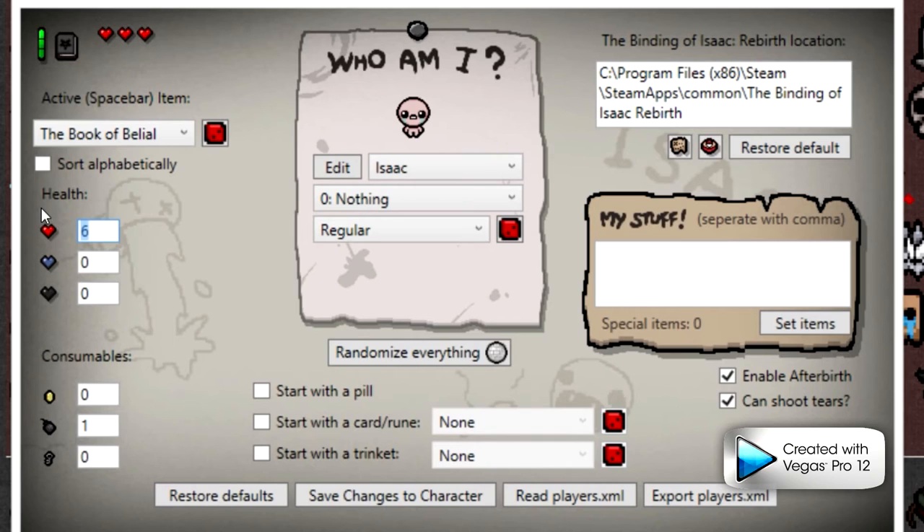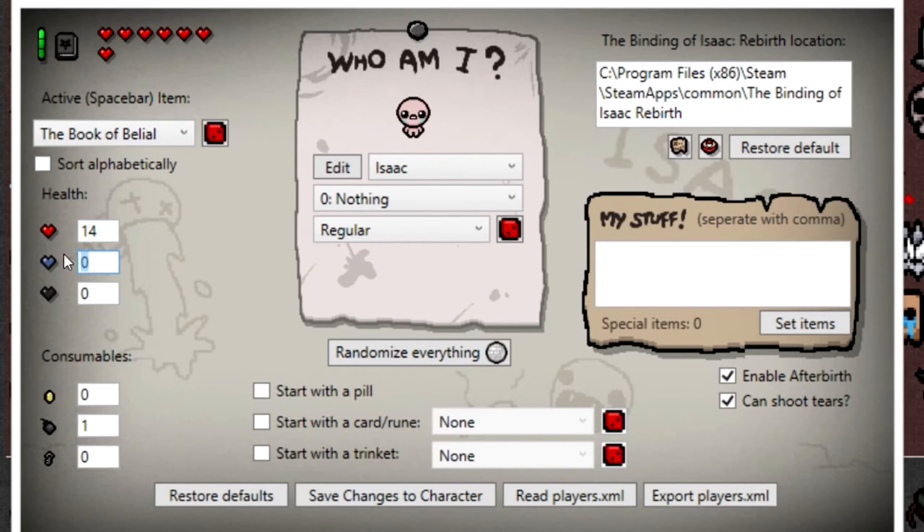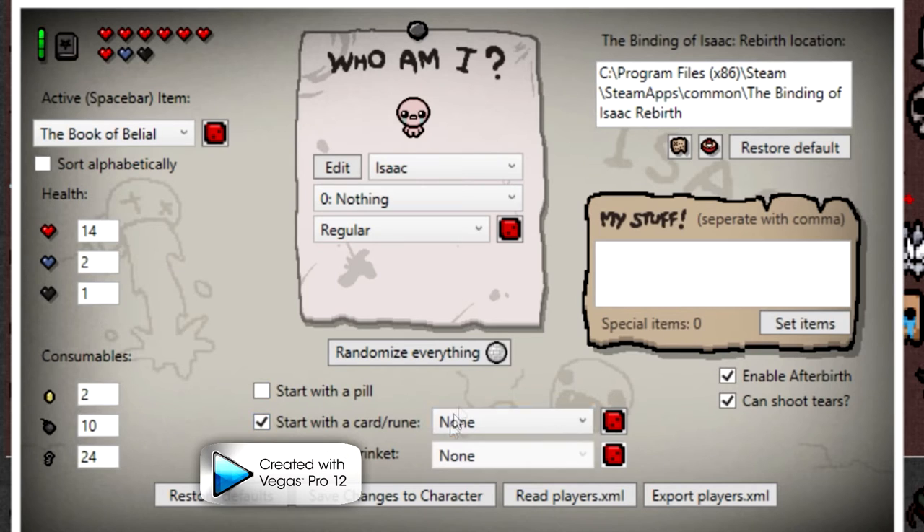Now we have your health. This indicates your red hearts — one will equal half a heart, and two will equal one full heart. We're just going to say I want seven full hearts, one soul heart, and half a black heart. And now my consumables: this is how many coins you want, how many bombs, and how many keys. I'm going to say I want 24 keys, 10 bombs, and 2 coins. Now, do I want to start with a random pill, or do I want to start with a card or rune — which gives you a drop-down?